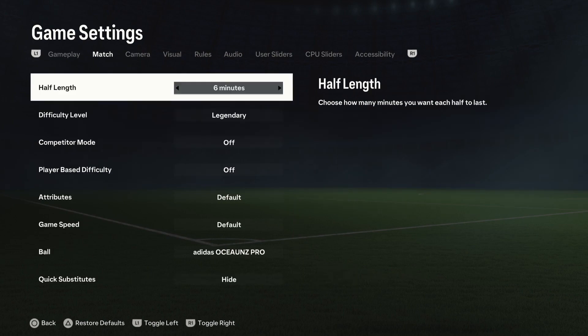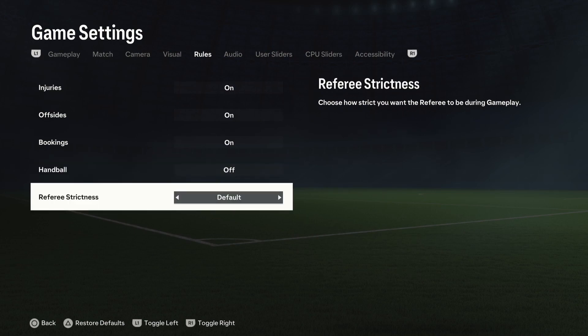Use R1 to go to the rules category, scroll down and change preference weakness according to your preference.